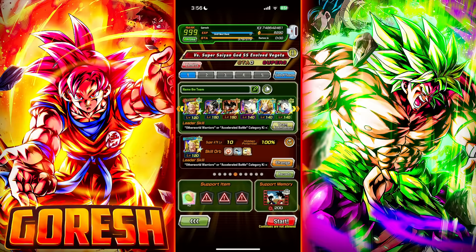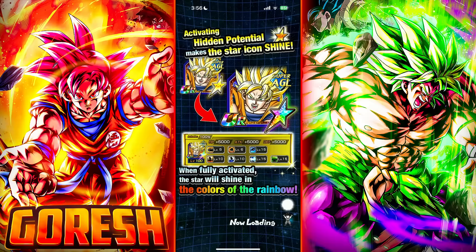I don't recall this Blue Evolution Vegeta or the UI Goku stage being really tough on JP when they dropped. I think the Trunks one was probably considered the hardest of the three, but regardless, we're going to jump in with a real team here — the Golden Week Angel Super Saiyan 3 Goku team. This might be a very fast video, depending on if we get a bunch of crits.